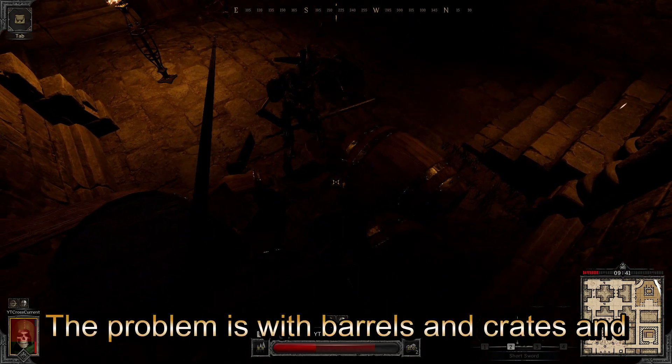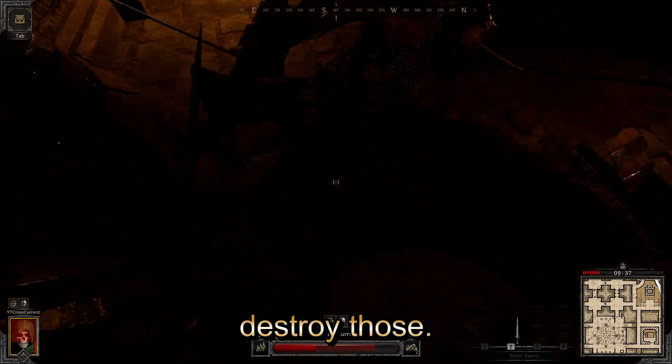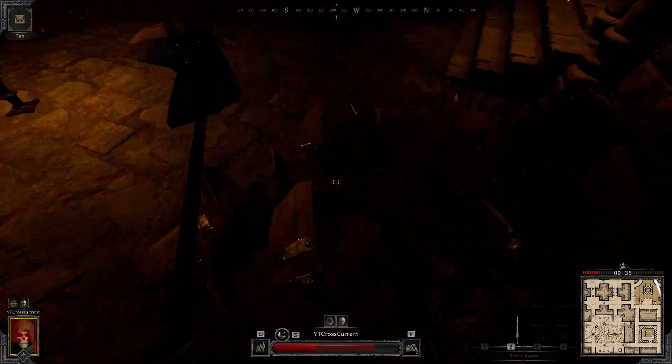You can try to hide on barrels if you want, but the problem is that with barrels, crates, and sometimes chests, the Champion can actually destroy those, and then they're just going to swing at you again.